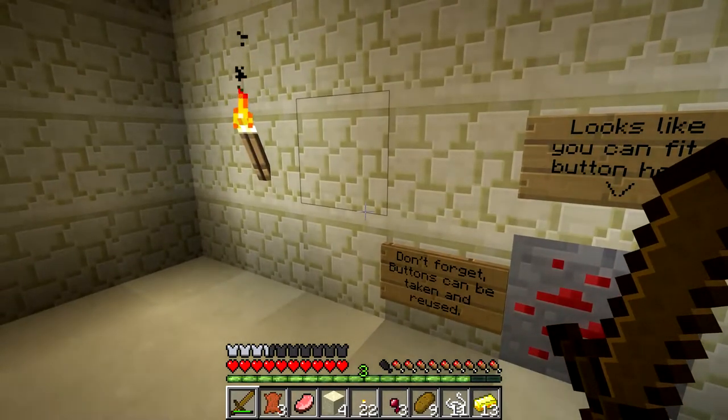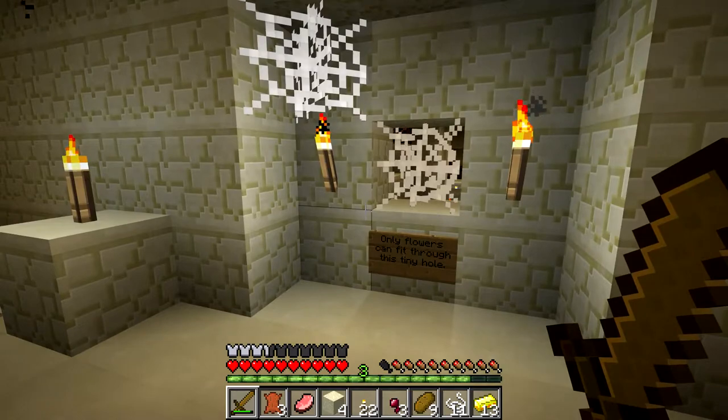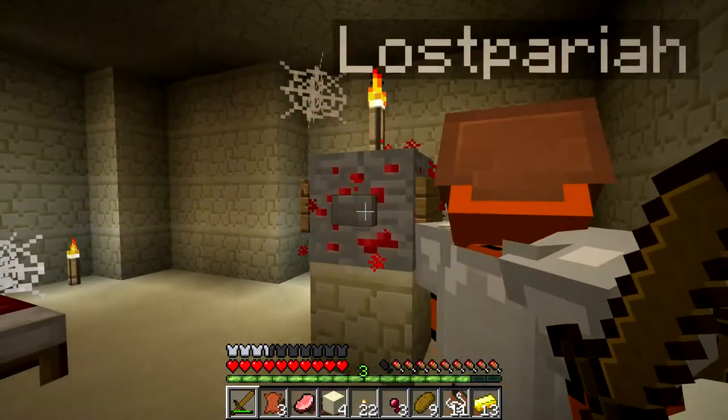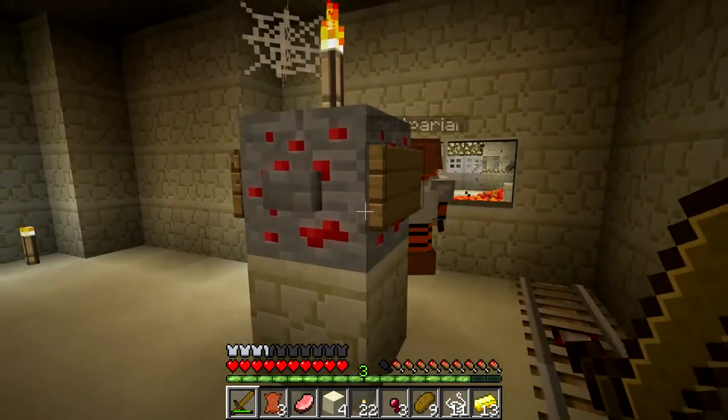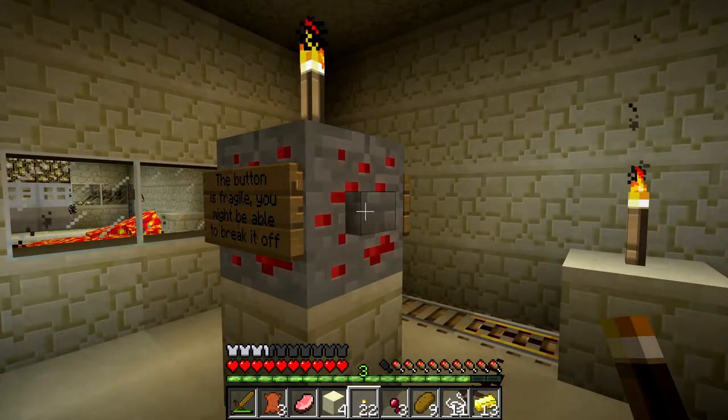It looks like you can fit a lever here. Don't forget, buttons can be taken and reused — really? The button is fragile, you may be able to break it off. Does it do anything as it currently stands? Nope. Look at that place in there. Breaking it off — I'm just gonna try to break it off with this.